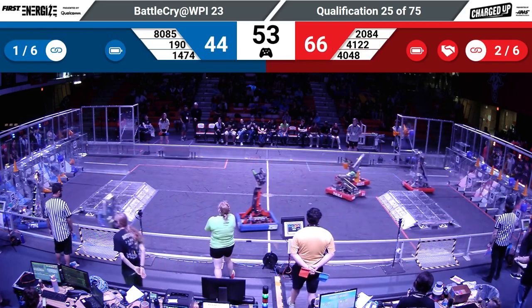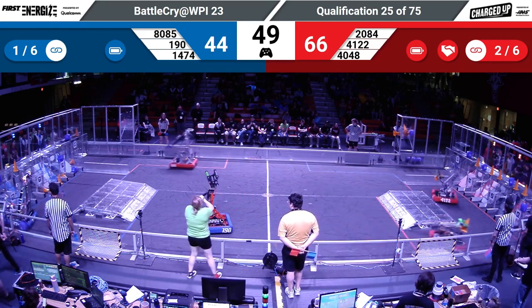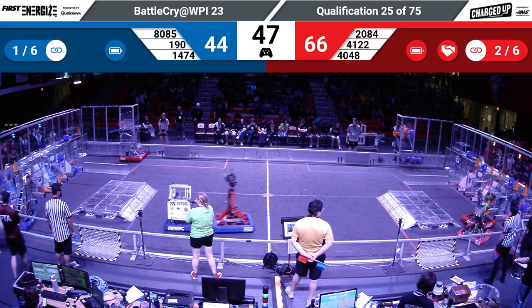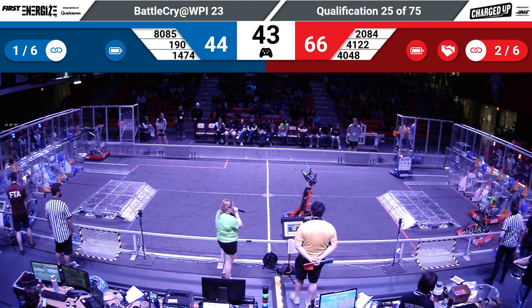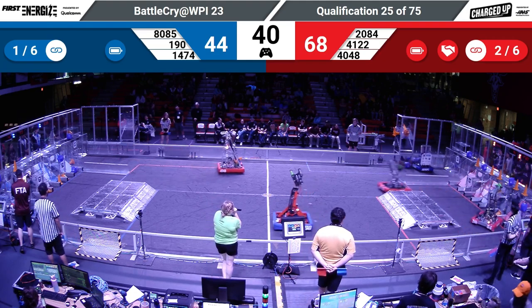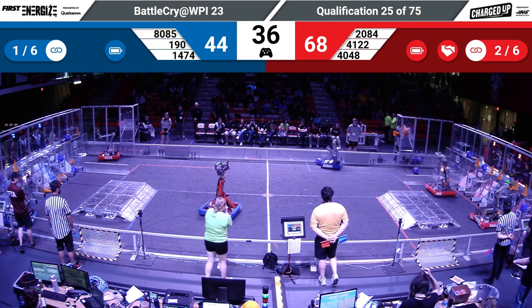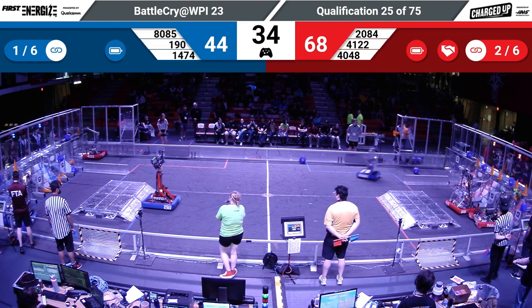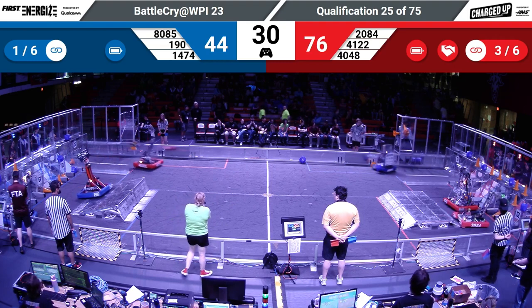We have less than a minute left in this match. Red alliance having two links, blue having one. 80-85 making their way across the field into their loading zone as well, lining up with their human player, trying to grab a cube and make their way across the field. Red alliance 41-22 lining up with their human player, grabbing that cone and soaring across the field.